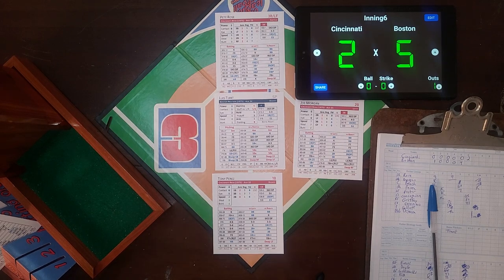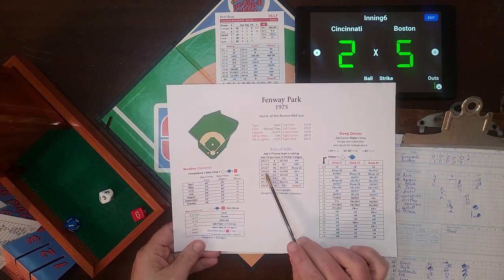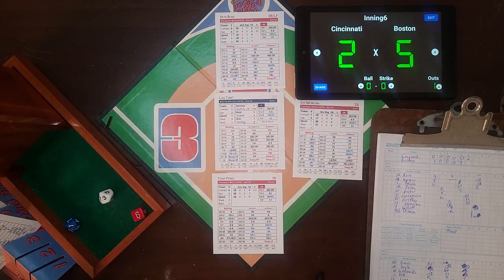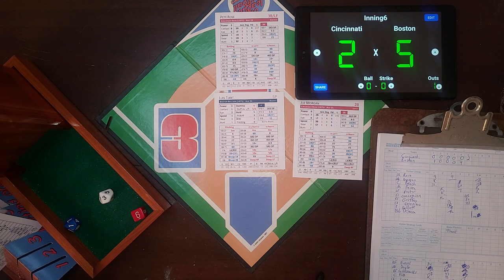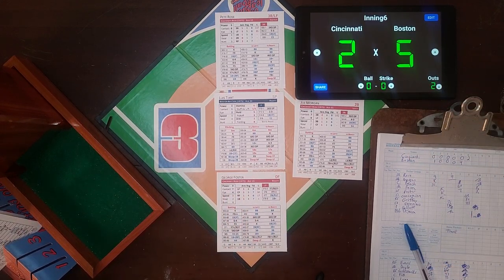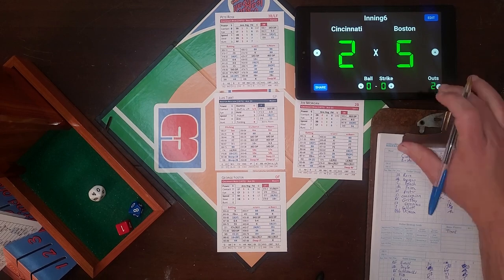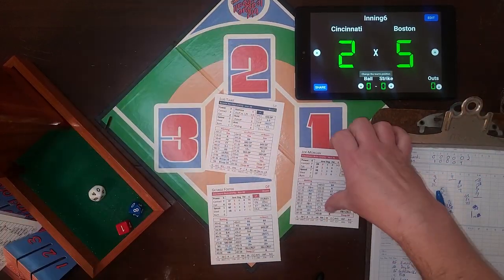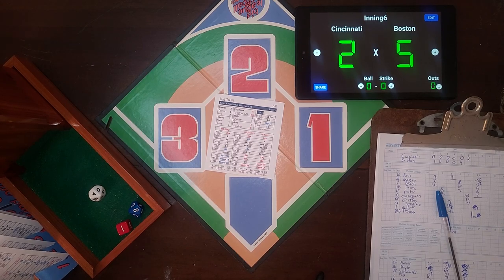Tony Perez is up with one out, two on, in a 5-2 game. The roll is 6-31 - going to the ballpark chart. Visiting team batting, so no addition. 6-31 is a fly to center field - two down. George Foster is up with two outs. The roll is 1-48 - a fly to left, and that ends the inning. Tiant escapes allowing just the two runs in the sixth - could have been a lot worse. The Reds are certainly back in the game at 5-2.